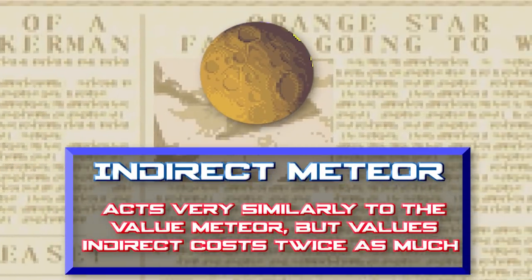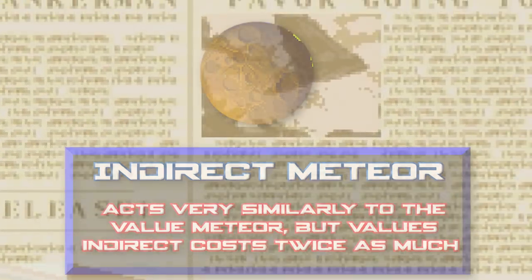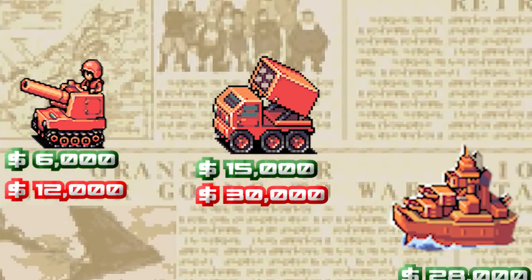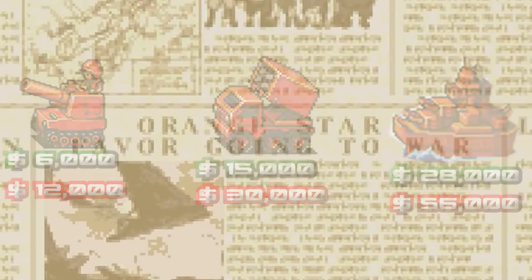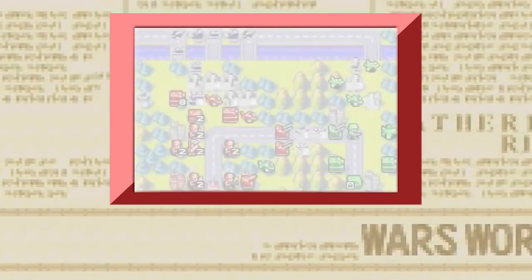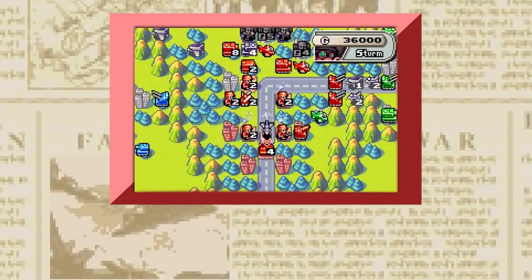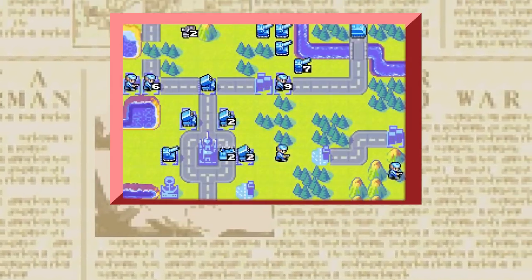The indirect meteor behaves just like the value meteor, going for the biggest congregation of unit cost on the map, but with a twist: it treats all indirect units as being worth twice as much in value. Artillery worth 6,000 would be calculated as worth 12,000; rockets would be seen as worth 30,000; a battleship would be worth an astounding 56,000. This meteor hates indirect units and is far more likely to target them. To bait Sturm's meteor in the campaign, build a big group of infantry and mechs with some artillery mixed in. If you put a single rocket into the formation you pretty much guarantee the indirect meteor will strike there, as it treats the rocket as being worth 30,000.